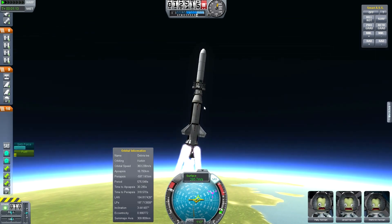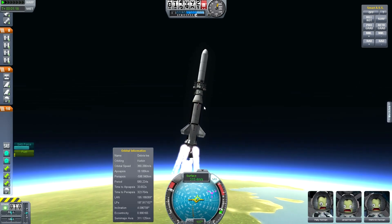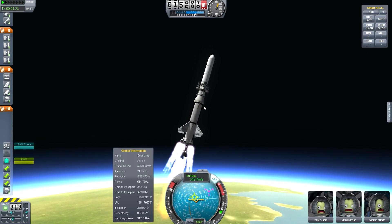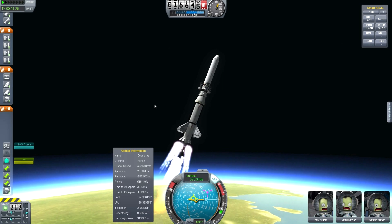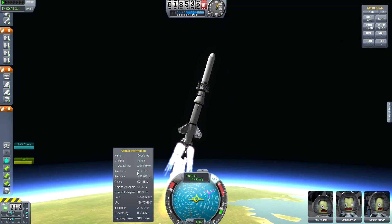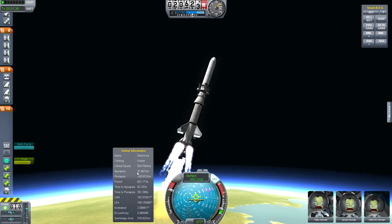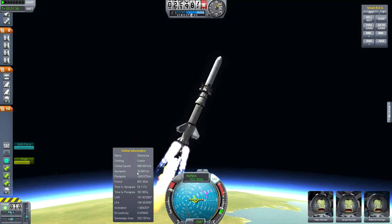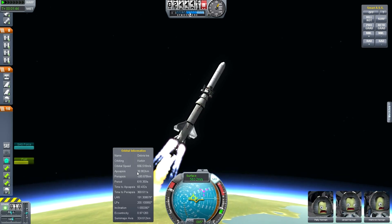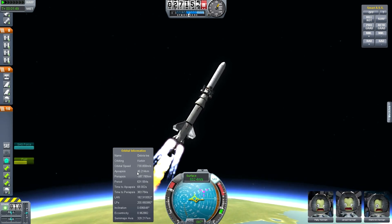Once we hit about the 15 kilometer mark we are going to start our gravity turn, even though we're already technically kind of starting into the gravity turn. McJubb always does this better than I can, but I shall try my best. As we can see from the orbital information, our apoapsis is about 25-26 kilometers, so we're starting to gain on that. Once that hits about 70 is when you want to be completely horizontal at 90, because then you're already out of the atmosphere, and that's all that really matters. It's getting out of the atmosphere and then pushing your apoapsis even further out.